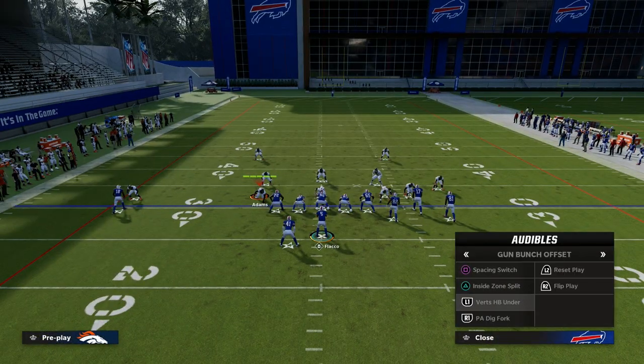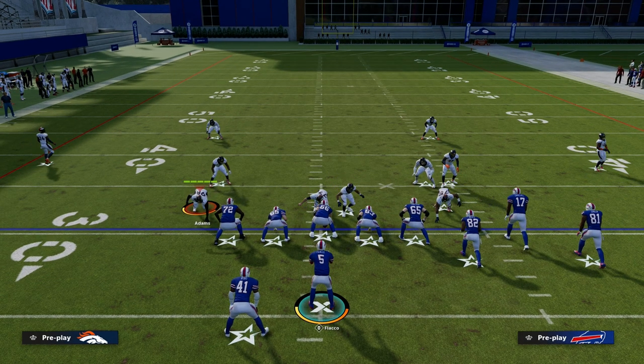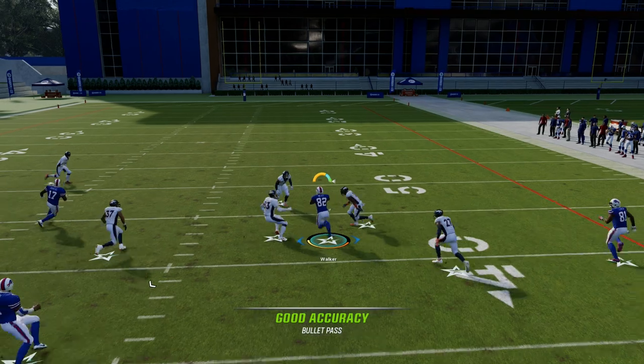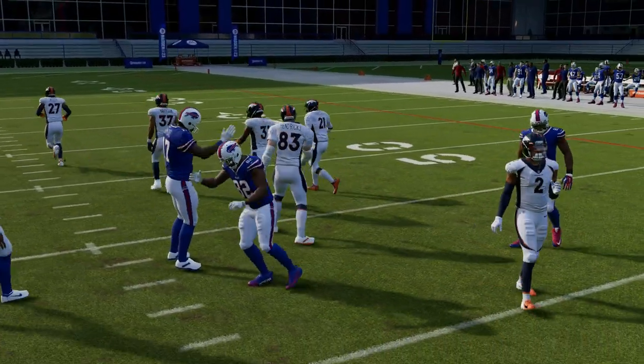One of the best plays in Bunch is Verticals. I'm in Cincinnati, but you can find this in Colts — pretty much every Bunch formation that is good. You're going to find Bench Pivot, but also Verticals. You can see how you can throw that in that little pocket right there in the seam area of the field.